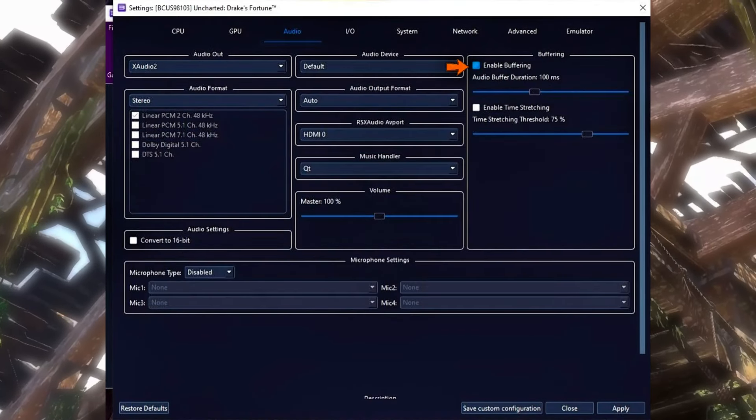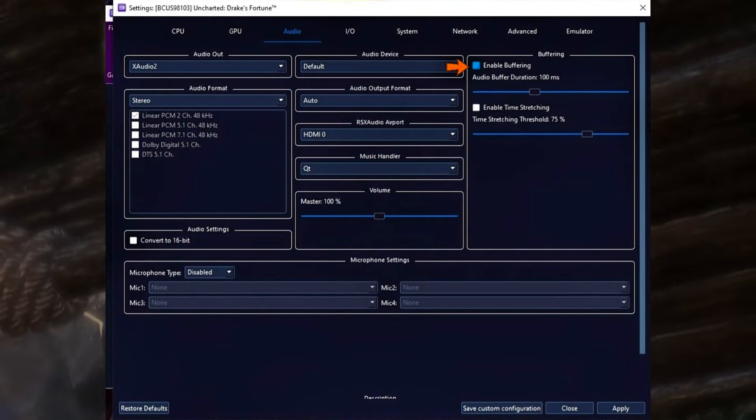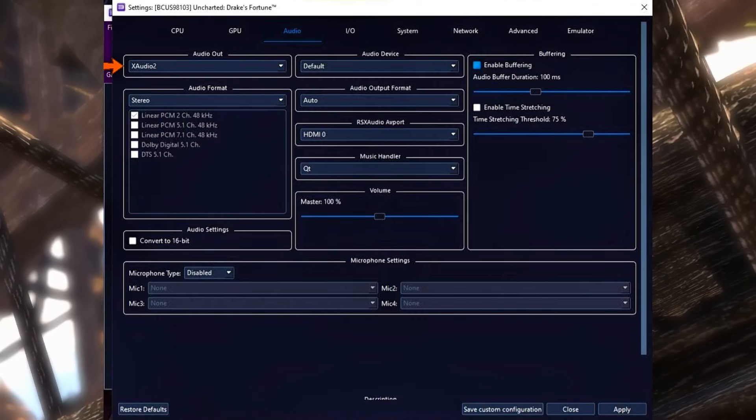Moving on to the audio tab, enable buffering to 100ms and make sure to set X-Audio 2 as the audio output.